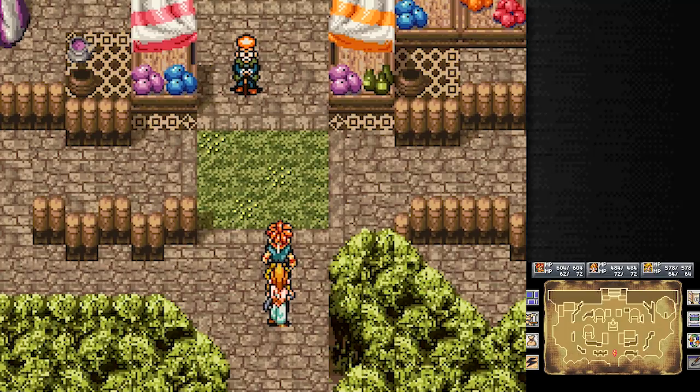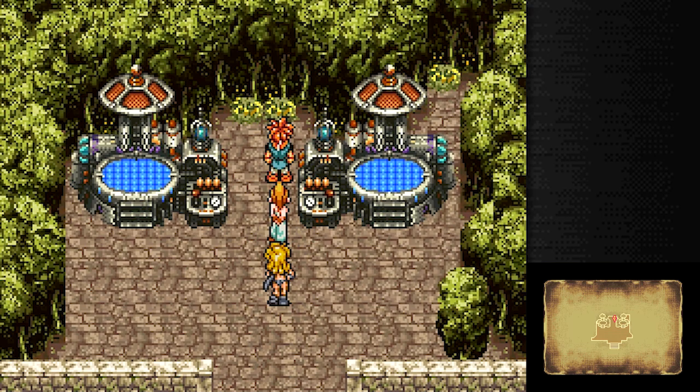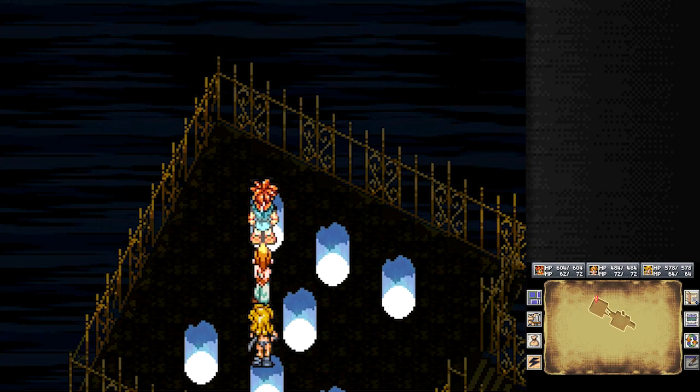Hey everybody, it's ChuggaConroy! Welcome back to more Chrono Trigger! Last time, we used our powered-up pendant and powers of time travel in tandem to go around 1000 and 600 AD to get all the best treasures possible from each time period. We also learned that we have a talent for tearing families apart. Things have only gotten worse with Marle and her family, and we're not going to be seeing any more about that for quite a while.